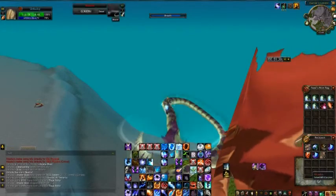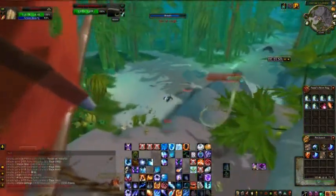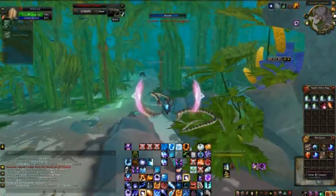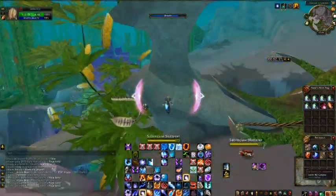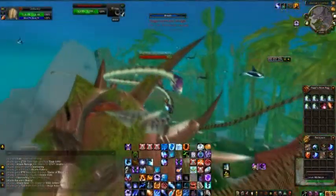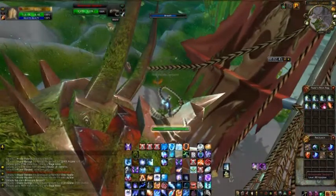This is one of the better places to farm as a skinner because the instant respawn means you'll never be without mobs to kill in a small area. It's true that this area does drop scraps, which brings a little more hassle — either you have to sell the scraps on their own, or find a leatherworker to change them into savage leather for you.